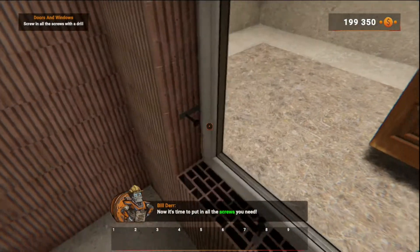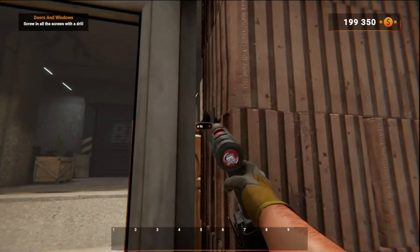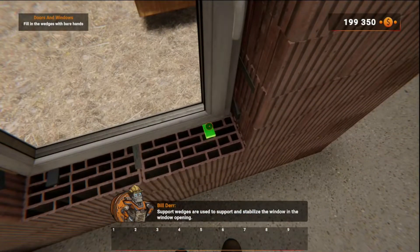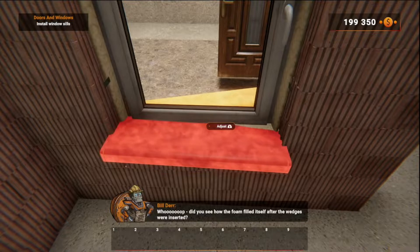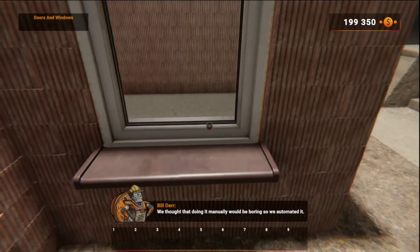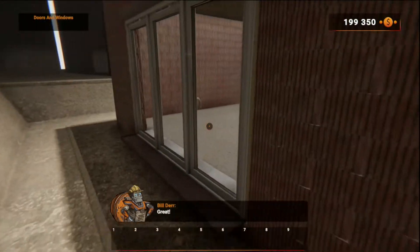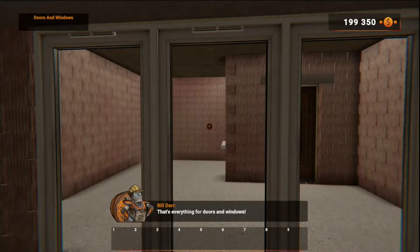Now it's time to put in all the screws you need. Next step, insert the wedges — insert them by simply clicking on the hologram. Support wedges are used to support and stabilize the window in the window opening. Did you see how the foam filled itself after the wedges were inserted? We thought that doing it manually would be boring, so we automated it! Remember that every window requires a sill or threshold — adjust it like you did with window and door. Look at the patio window next to you — you can see the difference! That's everything for doors and windows.